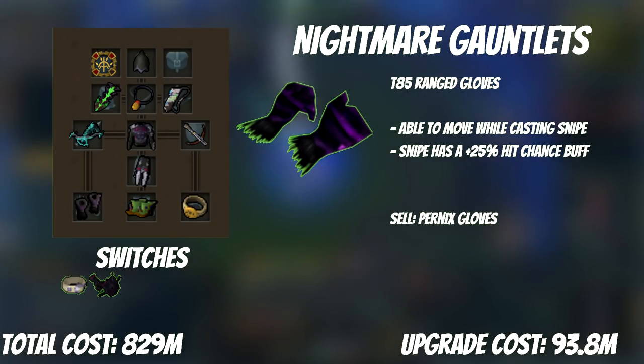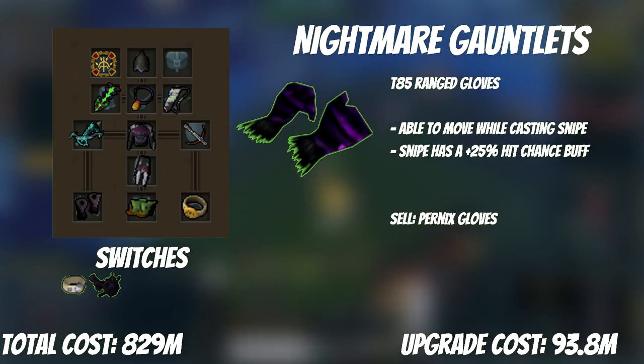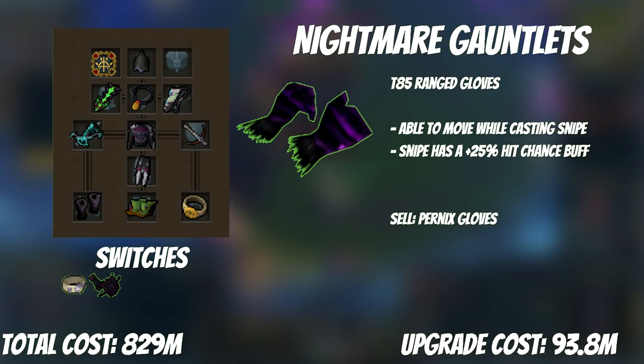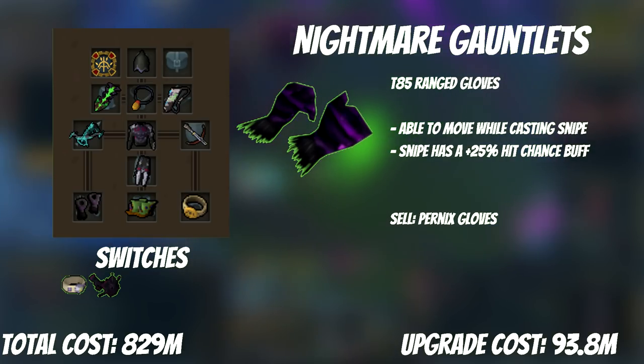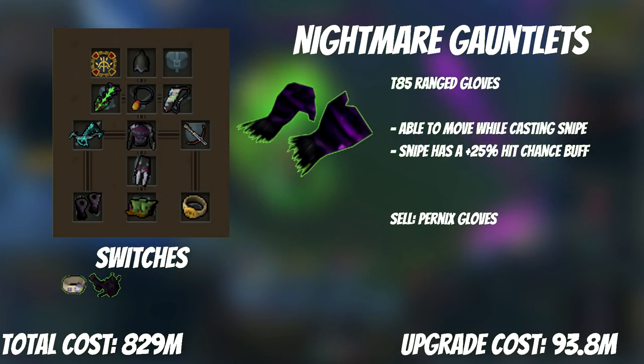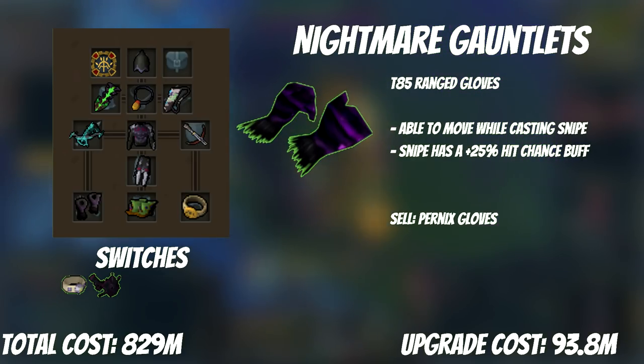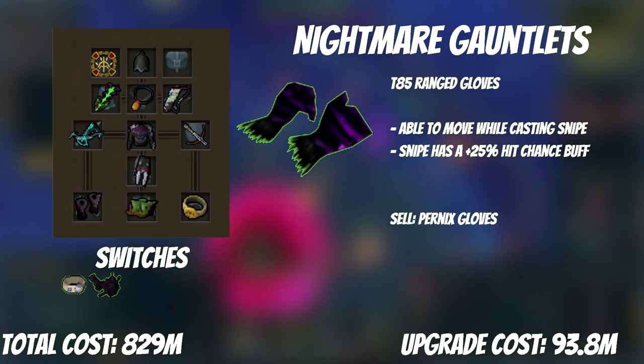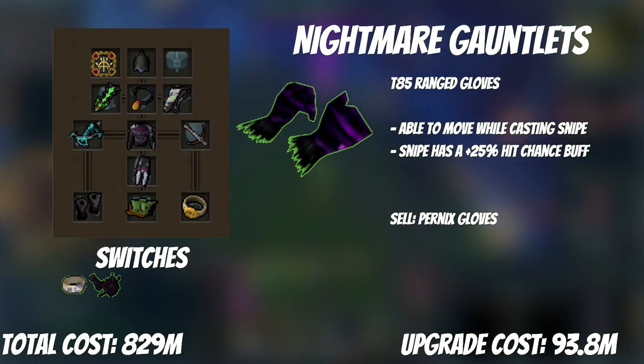Our next upgrade is the Nightmare Gauntlets. They have slightly higher stats than Pernix gloves with plus 0.8 style bonus and plus 11.5 armor. On top of that, they allow you to move with Snipe, and when Snipe is used it has a plus 25% hit chance — meaning Snipe essentially never misses with our current gear setup. These are the best-in-slot gloves whenever a target isn't poisonable or your hit chance is low. You can sell the Pernix gloves to recoup some cost, though the total upgrade is still 94 mil.